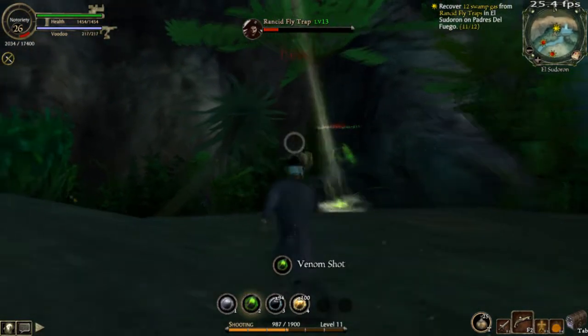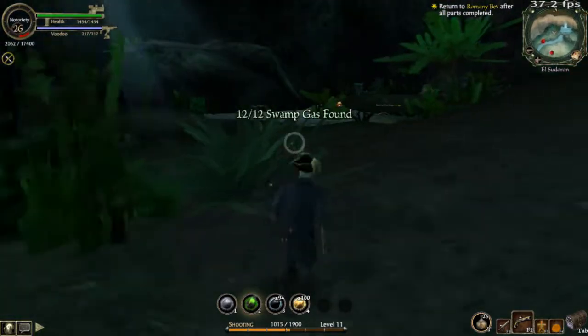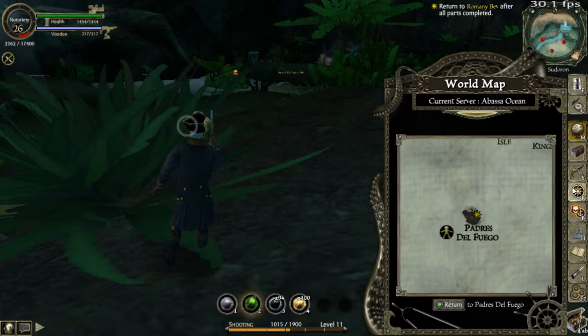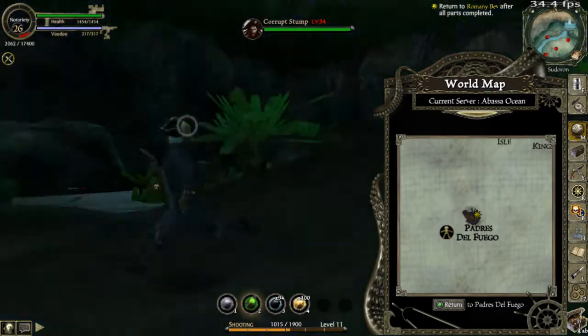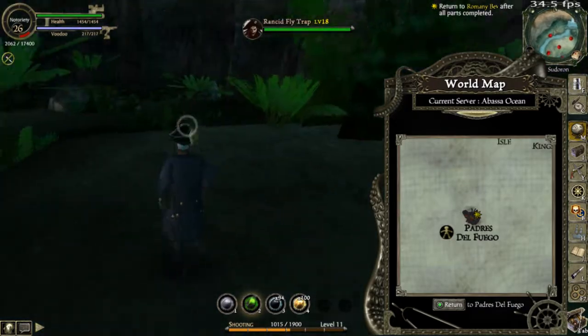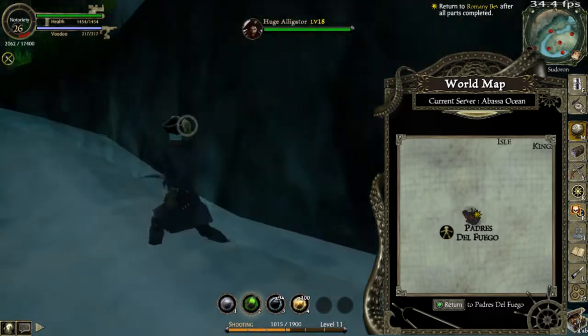That guy's down there farming too — I wonder what he's after. Because I didn't even know a plant area was on this island. Like, it's a freaking volcano — and how did I parry that with a gun? But yeah, I didn't even know a plant area was on this island. Volcanoes don't mix with forests, but then again, Hawaii.